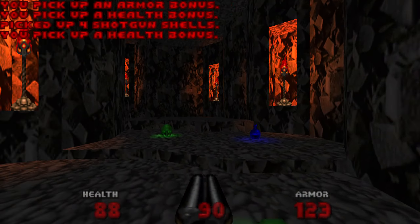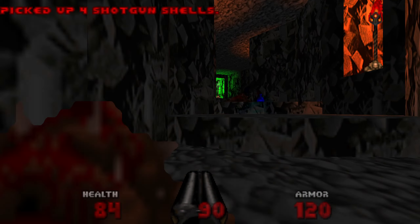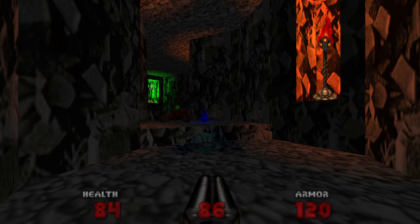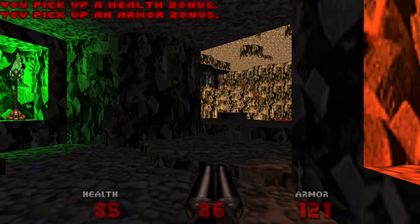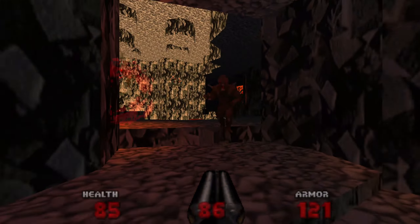The nightmare imps blend into most coloured backgrounds, so they could definitely be a real threat. But the only thing is that you can actually kill one without even seeing him, or barely seeing him, because your SSG would just hit him even though you don't know he's there. These plasma guys - I'd really like for them to kill some of these guys for me, especially these hell knights.